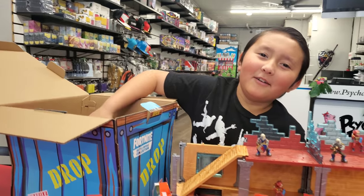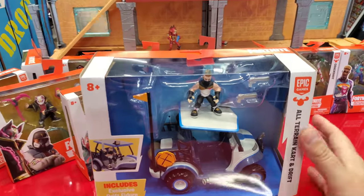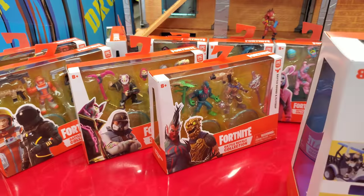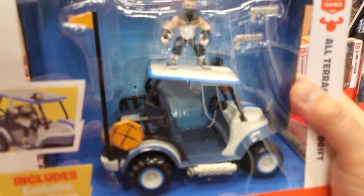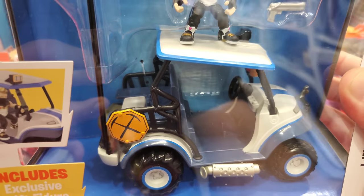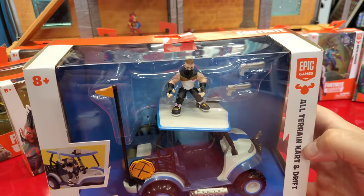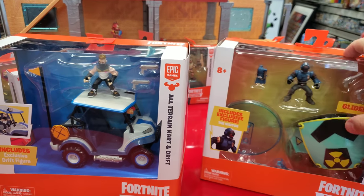There's a poster inside that shows all the new ones — this is brand new! Whoa, look at this — there's more! Wait, did they make a series two four-pack? The ATK — the All-Terrain Kart! Oh my gosh! And this one has a Drift figure. He comes with two little pistols. Look at the details on the cart — it's got the little sign on there. The little golf cart has little pegs in the back so you can stand more people.